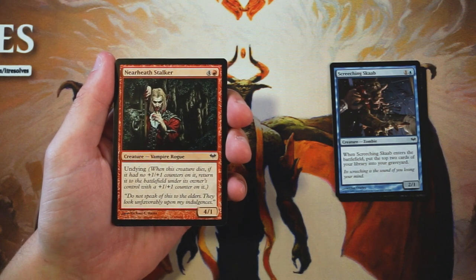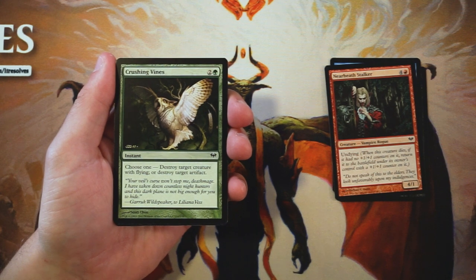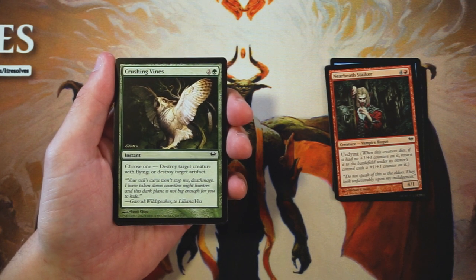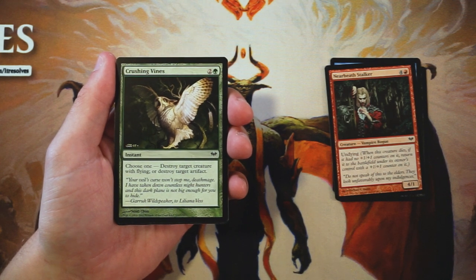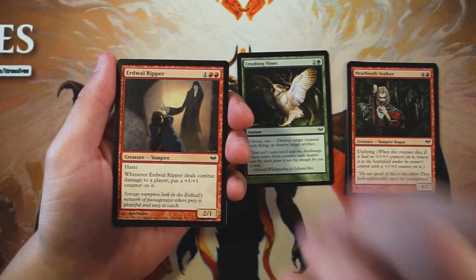Crushing Vines is an instant for two and a green. Choose one: destroy target creature with flying, or destroy target artifact. Normally cards like this are too specific for the main board, but I actually like this one because you can choose between a flying creature or an artifact. You'll probably always have some kind of target — flying creatures come up often, and equipments do too. Having this flexibility at instant speed is actually not bad. It's not a great first pick, but so far it's the best card we've seen.